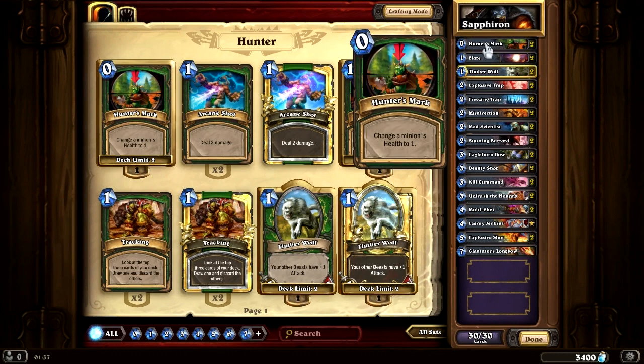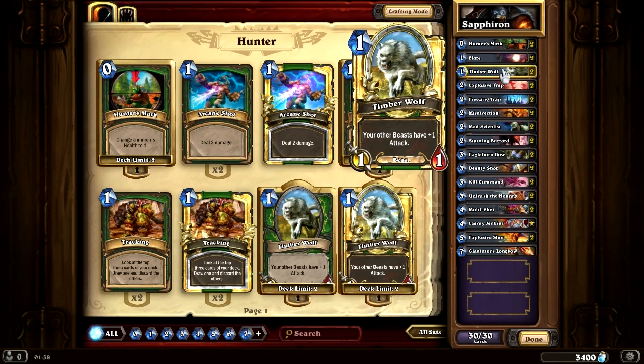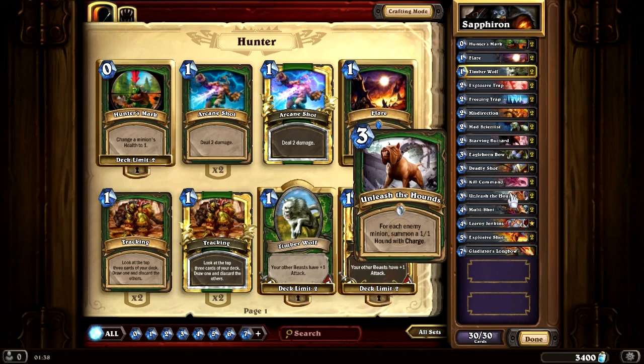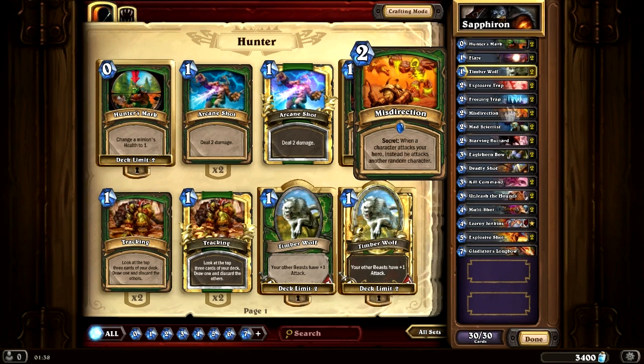Hunter's Mark to get rid of minions easily. Flare for card draw and also because Sapphiron plays some Shades of Naxxramas, so Flare can get rid of stealth — but it's mostly for the card draw. Two Timberwolves aren't really required, but I wanted them because I needed some beasts to combo with Kill Commands. They're also useful with Unleash the Hounds so my Hounds can deal more damage. Then we have 6 secrets: 2 Explosive Traps, 2 Freezing Traps, 2 Misdirections.